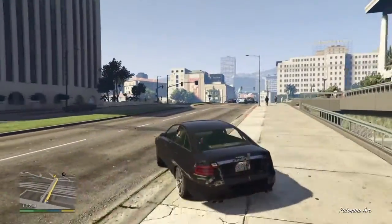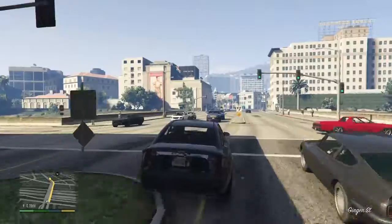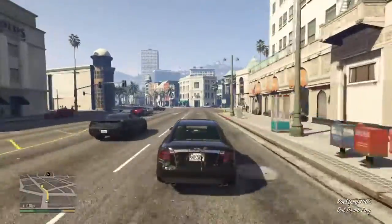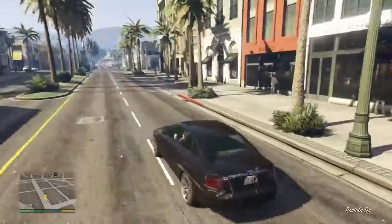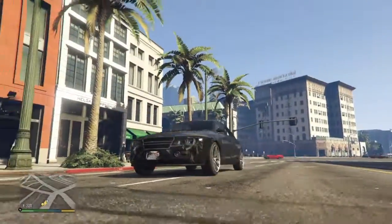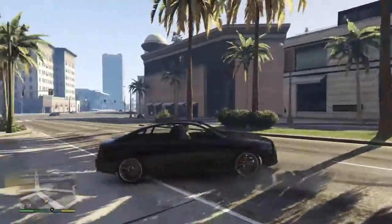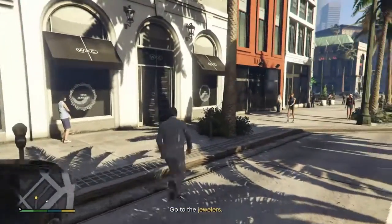I'm doing that mission. I'm gonna look at the jewelry store, figure out how to rob it. I'm gonna choose some guys — I'm gonna rob this with Franklin I guess. I'm with Lester here now. Let me see you, Lester. Okay, let's go. It's right here. Let's get this done. Let's go to the jewelry store.